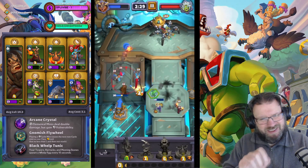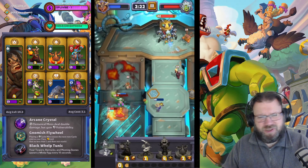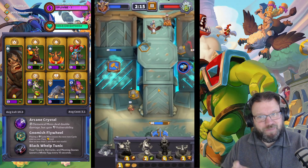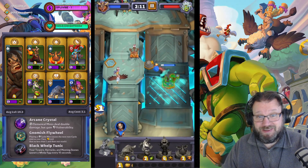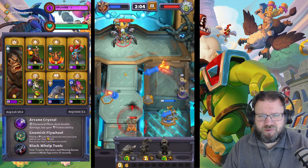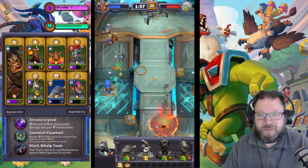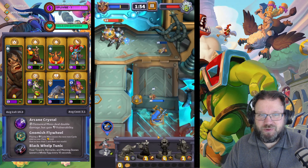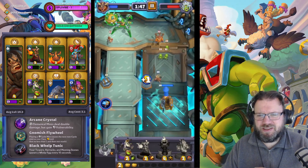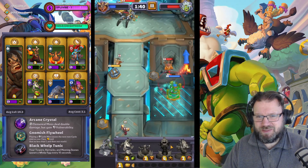That Batrider was a little bit too early, because the Mountaineer one-shots the Batrider now that the Batrider has vulnerability — actually even just because of the level difference. Even once you get the towers for the first time, it's kind of hard to keep them. And those Harvest Golems — why are the boss's Harvest Golems always superstars, and mine are never? But just look at the damage that a Harvest Golem can take. We're trying to push at the boss. I position the Batrider poorly again there. Harvest Golems can just kill bases all by themselves — it's remarkable.